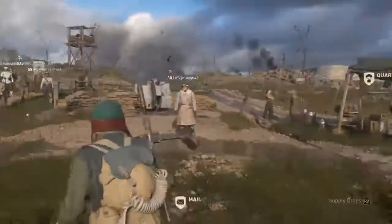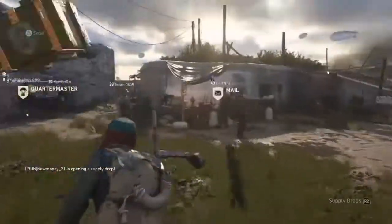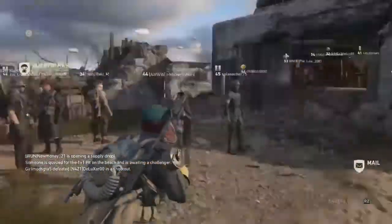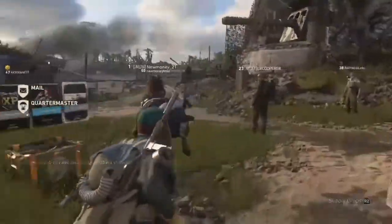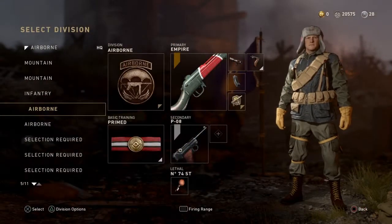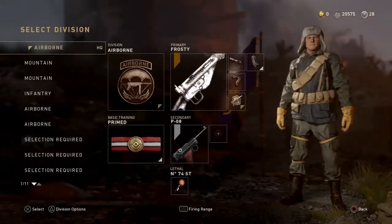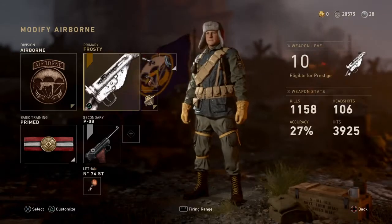What's going on guys, New Force here bringing a brand new video. In today's video I'm bringing you another COD World War 2 video where we are going to be comparing two weapons — the Type 100, using the Empire variant, and the Sten, using the Frosty variant, just for more XP and because it looks cooler.